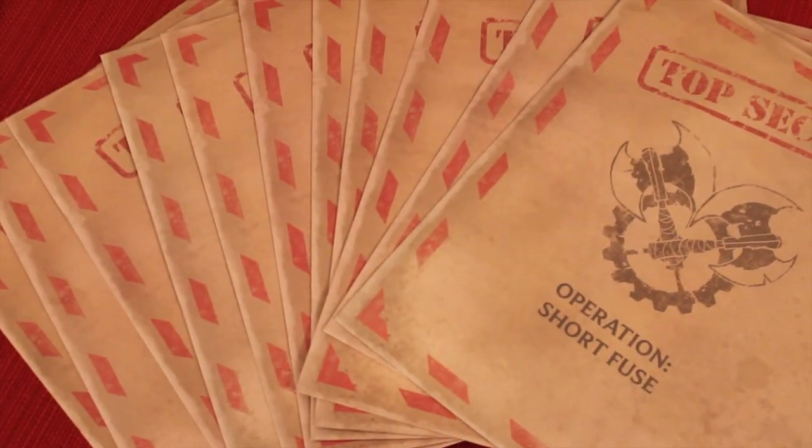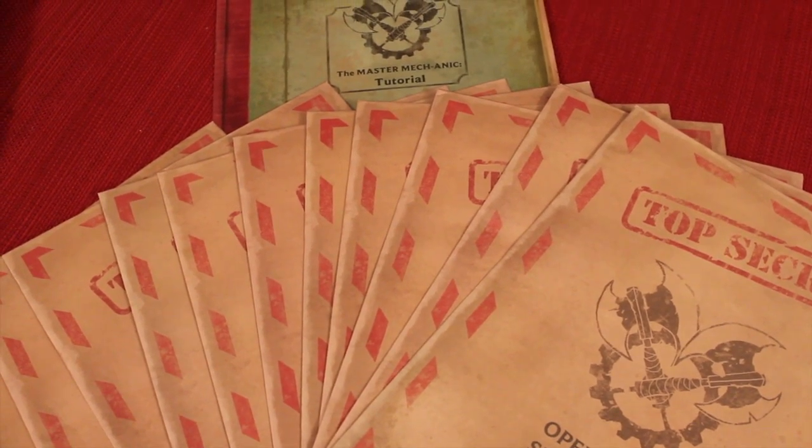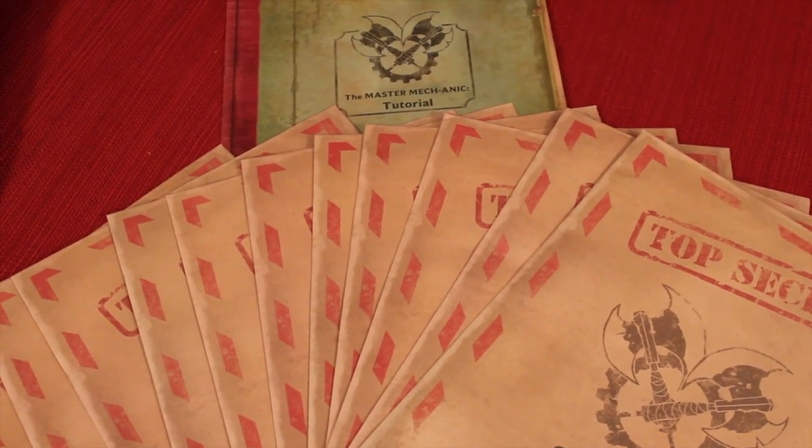Below those player boards, you have some main boards and many of the boards that you'll be using to make up the scenarios. There are 10 top secret missions you'll be going on in specific orders over the course of the game, and there is a tutorial guide to take you through a mini-mission to learn the basic mechanics of the game.